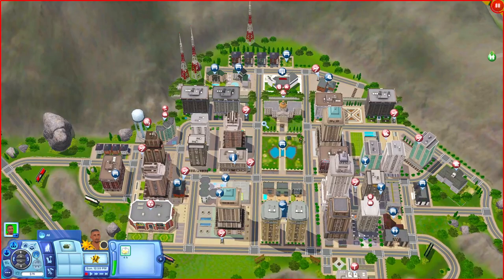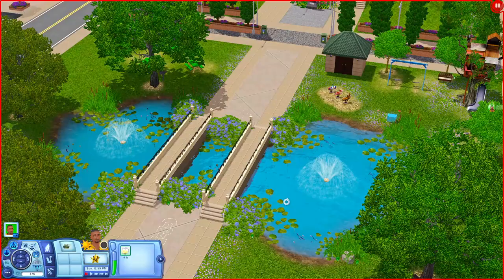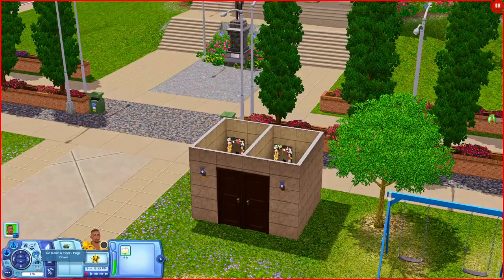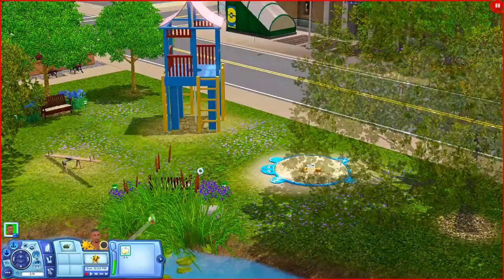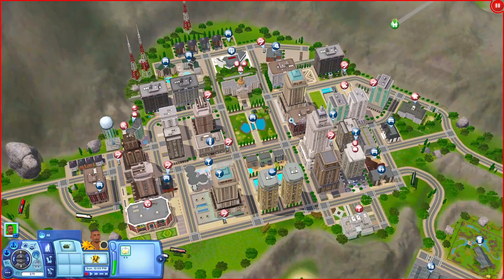Now we're at the Central Park, which is really nice. There are two bridges over ponds where your sims can fish. Over here is a playground section and bathrooms. There are also picnic tables and a grill for cooking out, a really nice playground area, and chess tables where your sims can come and build skills. Really nice park.